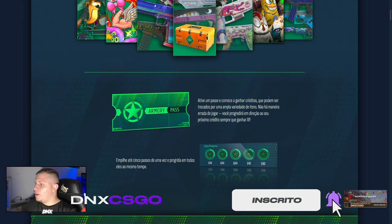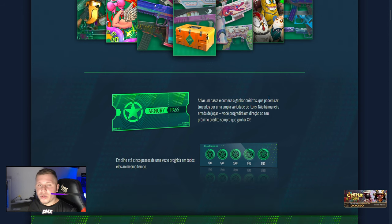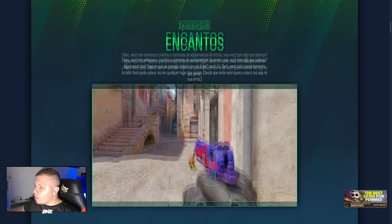Você vai pagar o valor que tem que pagar aqui, mas vai ganhar crédito. Inclusive você começa com 40 créditos, se eu não me engano, e você pode resgatar diversas skins. Para quem não sabe, toda aquela história dos agentes começou nessa brincadeira — os passes. Você basicamente ganhava os créditos e trocava pelos agentes. Só que hoje está um pouco diferente, pessoal.